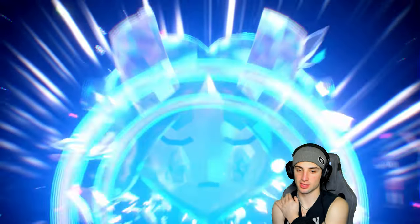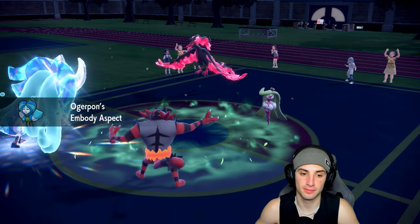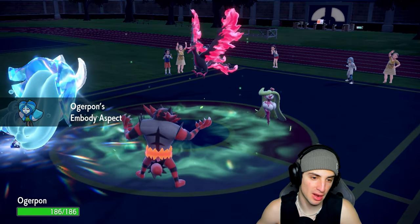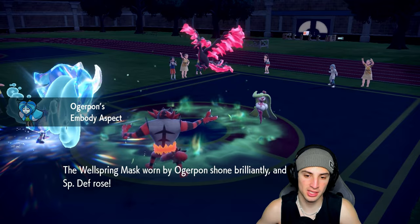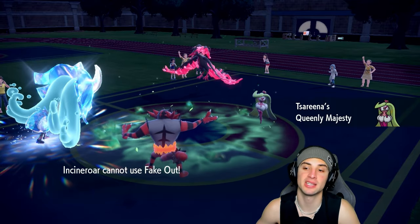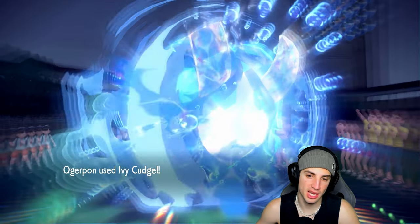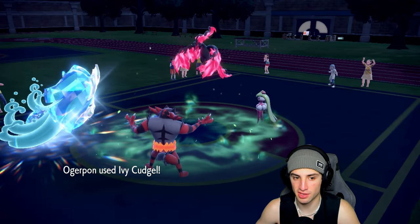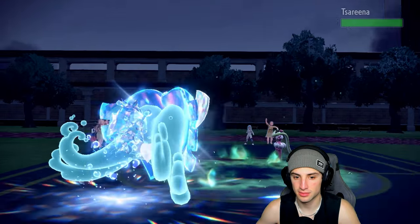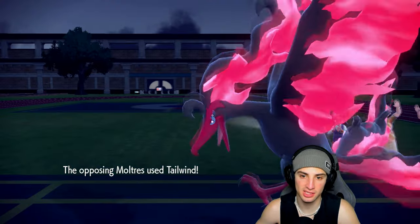I'm going to do Embody Aspect to grab the special defense boost. Fake Out gets neutralized by Queenly Majesty — such a good ability. No Protect from Moltres, which is kind of weird. Ivy Cudgel flies doing minimal damage and Flare Blitz is okay with that. Moltres just sets up Tailwind. Spiky Shield and Flare Blitz might now be in our best interest.